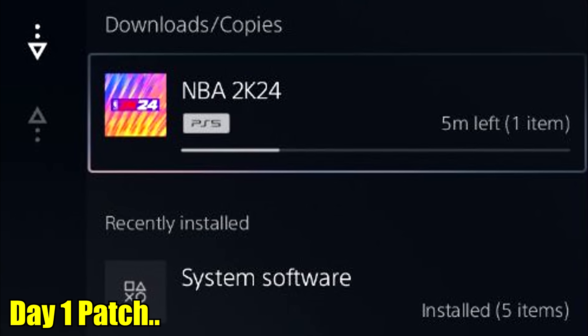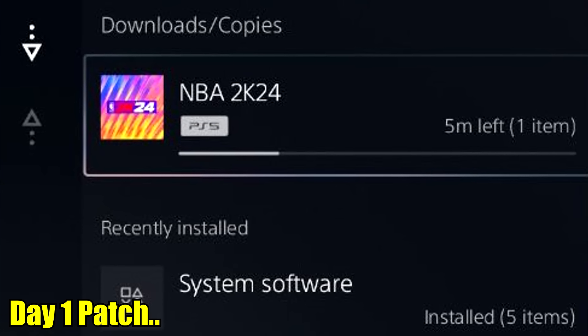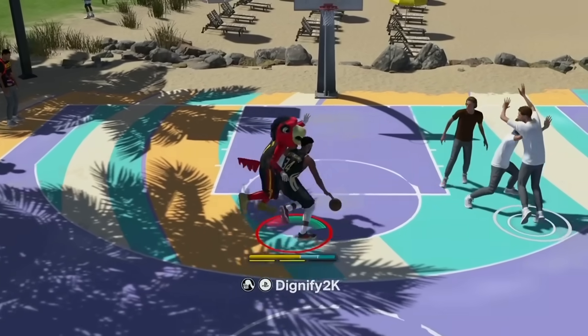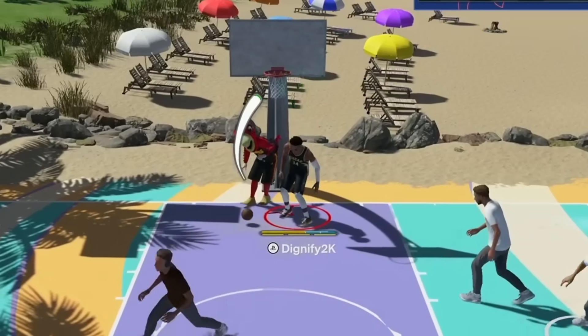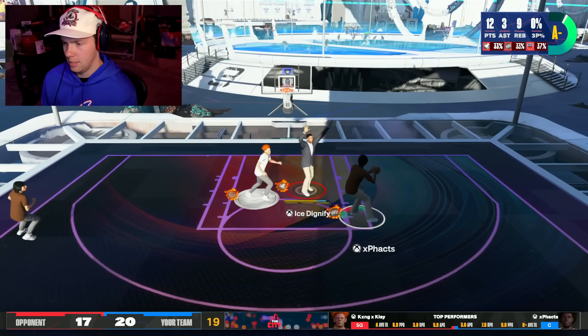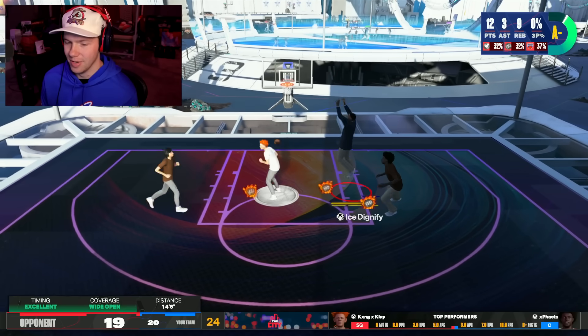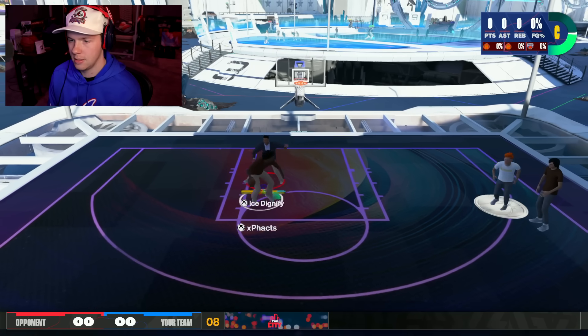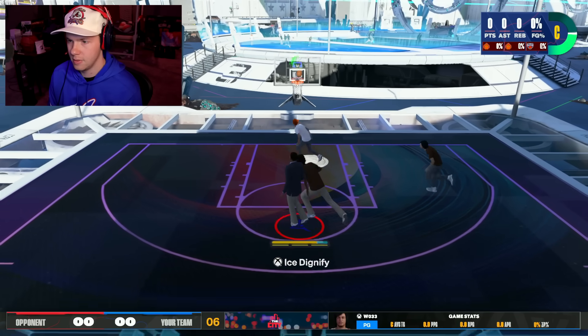After day one of NBA 2K24, we already have a patch. Honestly, I don't think that's a great sign. But as I've played for a very long time, I've noticed a few things about the game that's kind of throwing me off. We did have a hot fix the day the game came out, which has patched a lot of the post hooks and post scores hitting bounce backs — an issue from 2K23 that somehow returned. But now we've got bigger problems on our hands.